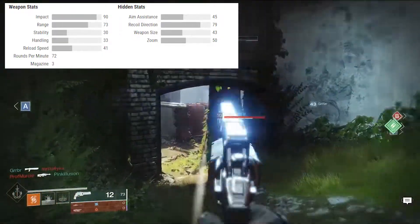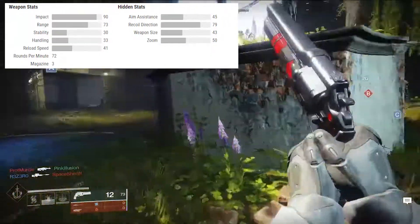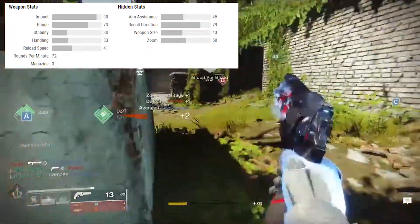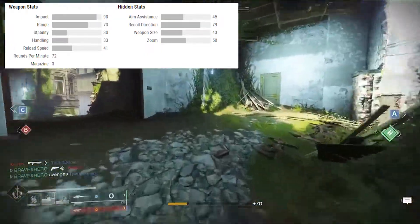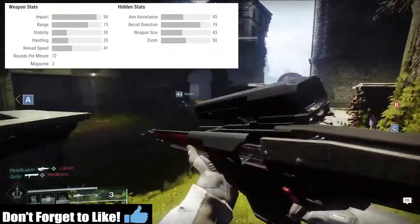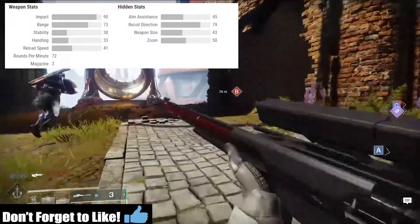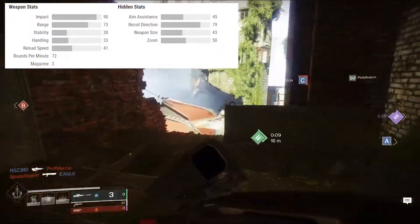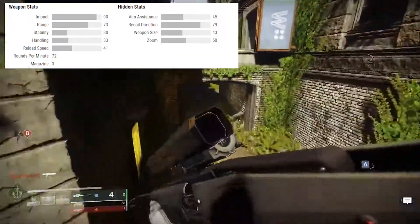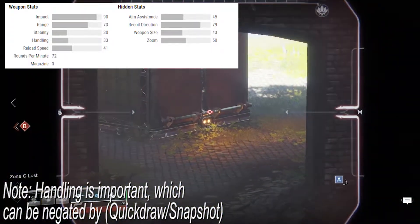I always look for two stats on snipers. Aim assist — an aim assist of 45, not bad at all. There are other snipers that have more; Aluna as a God is probably the one with the most. But 45 isn't bad for what you're getting with a high-impact sniper. The next one is recoil direction. You're probably wondering why you care about recoil direction on a sniper — well, follow-up shots. You fire the sniper once, bring it down for a second follow-up shot. Maybe the guy has a super, you shoot him once, he's not dead — follow-up shot. Recoil direction of 79, which is great.